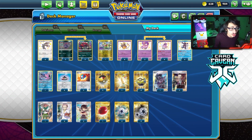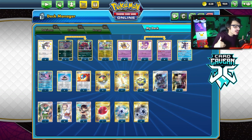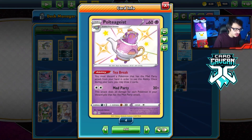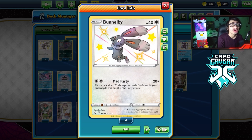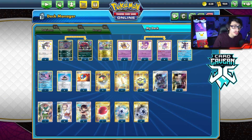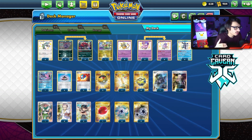Welcome back to a brand new PTCGO Fusion Strike video. Today we're looking at an updated Mad Party deck. Mad Party has some new tools that make it a lot more playable in the current standard format. The deck works by putting Mad Party Pokémon in your discard pile to do more damage. Mad Party did get hit hard with rotation, losing Triple Energy and Mew, and the popularity of Rapid Strike Inteleon made it really hard for Mad Party to see any success.